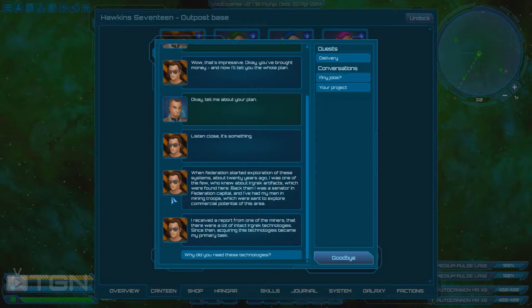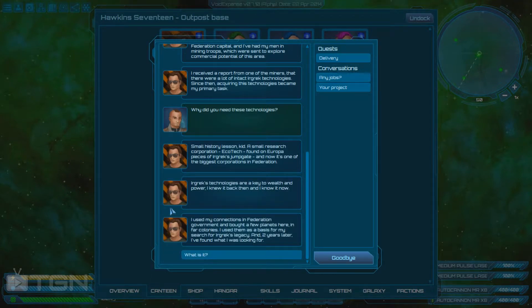Back then I was a senator in the Federation Capital, and I had men in mining troops sent to explore the commercial potential of this area. I received a report from one of the miners that there was a lot of intact EUGREC technology. Since then, acquiring this technology became my primary task. A small research corporation called Ecotech found a piece of EUGREC technology and is now one of the biggest corporations in the Federation — EUGREC technologies are key to wealth and power.